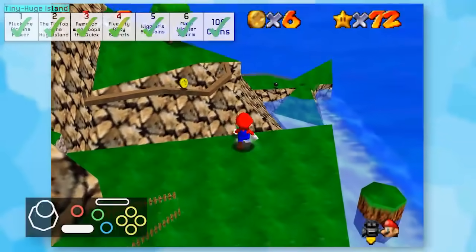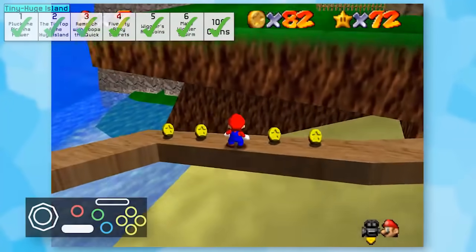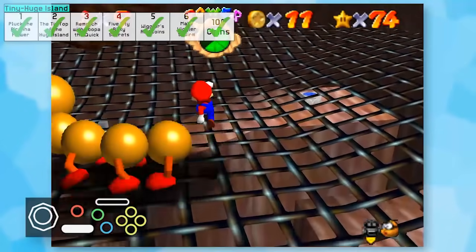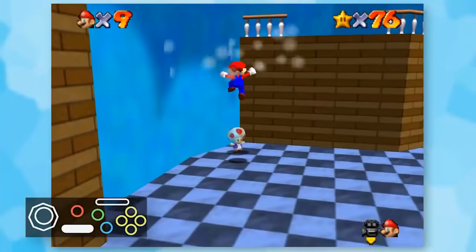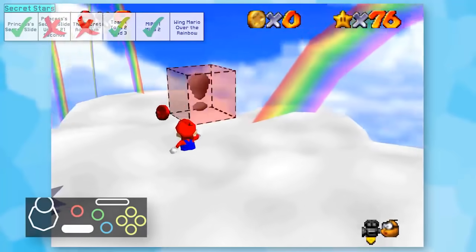The rest of the stars here were manageable. The 100 coins took forever as you'd expect, and one of the red coins took a precise wall jump to get to. The wiggler fight was also pretty easy. After wrapping up the course, I nabbed the final toad star and jumped into Wing Mario Over the Rainbow - obviously there's no way I can finish this one. The most red coins I could get was three.